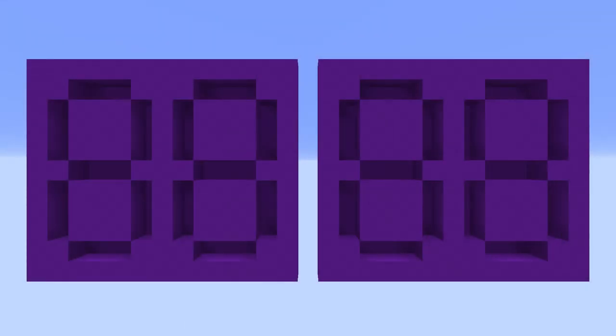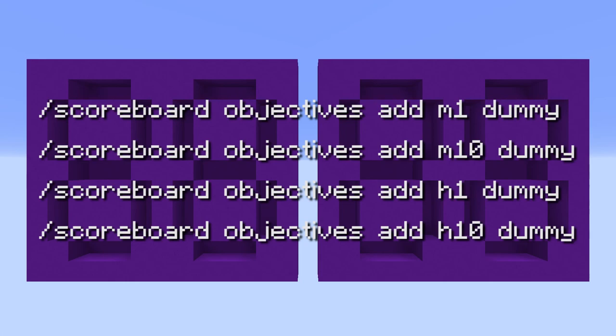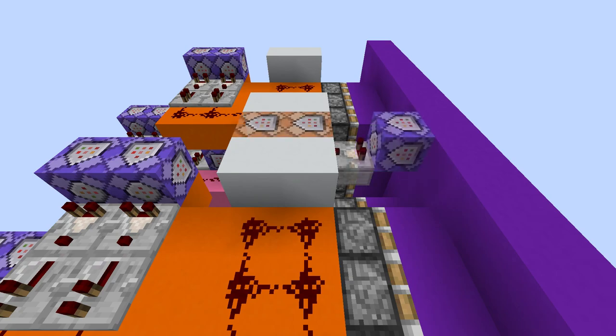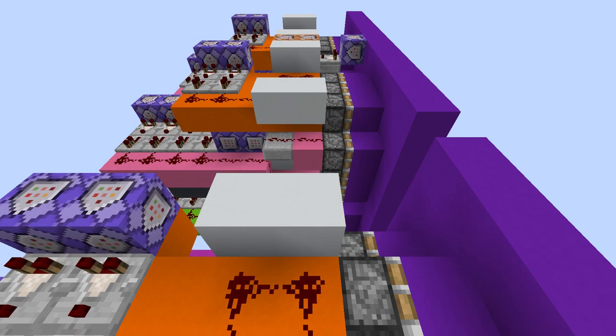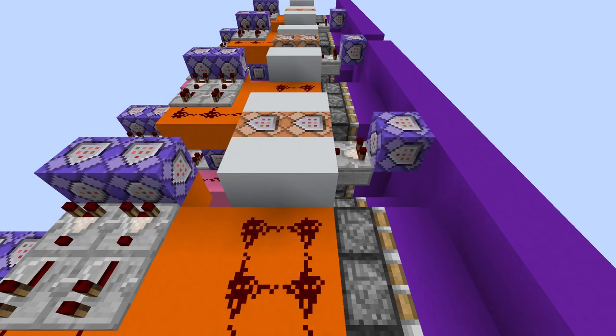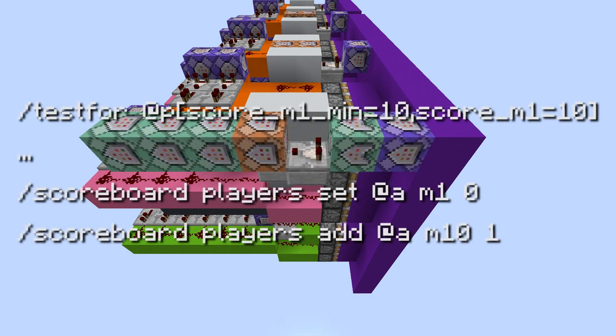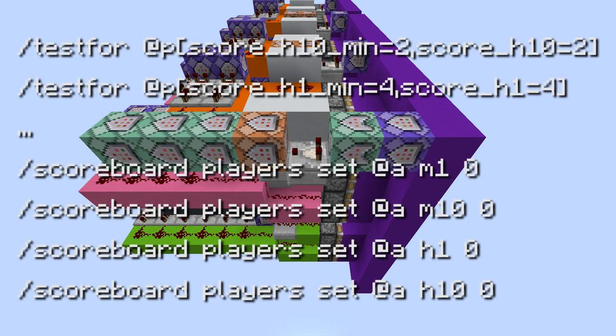Let's set up our scoreboards now. I use the same names used in each of my displays: M1 and M10 for the minutes, and H1 and H10 for the hours. Now we have to take care of what's called the carryover — this is what tells the tens place segments when to take on their values. The first three sets have the same format: when the ones place reaches 10, set it to 0 and add 1 to the tens place. The last set resets all values back to 0 for a 24-hour clock, or to 1 for a 12-hour clock.